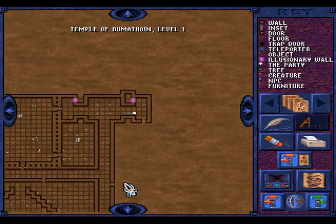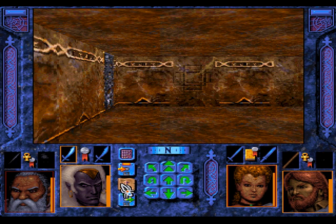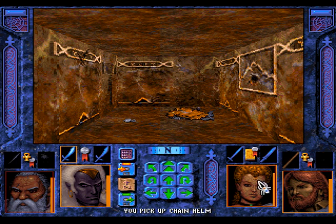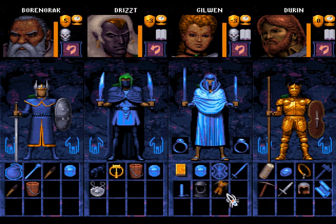We will find keys, don't worry. What do we find? Chainmail and the Holy Symbol of Dumatoin. Not magical, that stuff. Too bad.